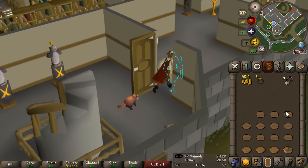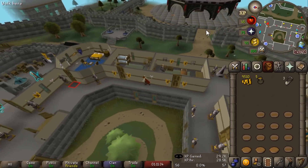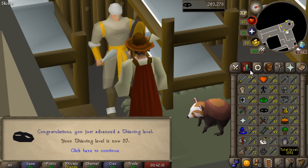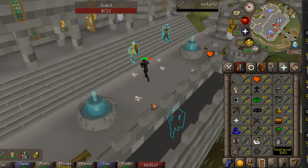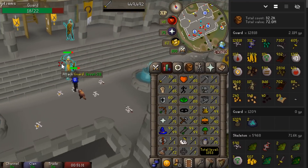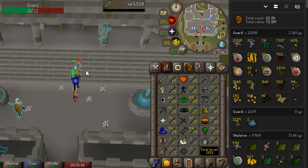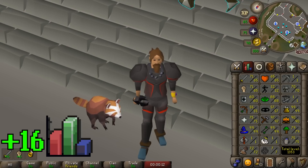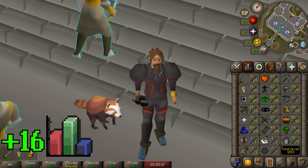I have no idea how long this is going to take — I didn't really plan this far ahead and didn't think I'd really make it this far. There is 57 thieving, and with this last level I think that's where I'm going to end it for today. Updating the guard kill count — almost 13,000 now. Finishing off at 1,353 total, which means we gained 16 total levels today. The real story is we got a pet and got a couple of our higher leveled skills leveled up further.